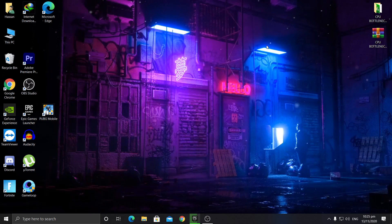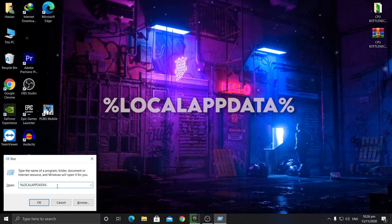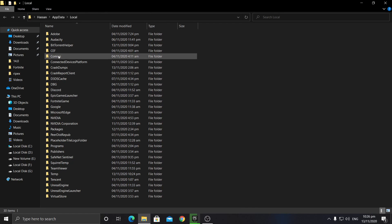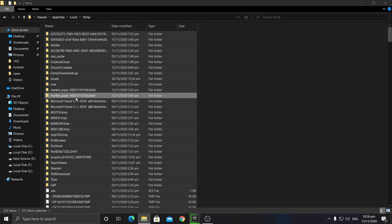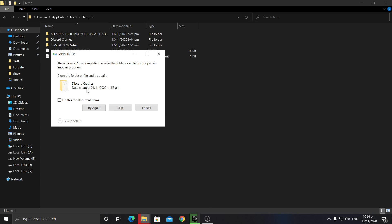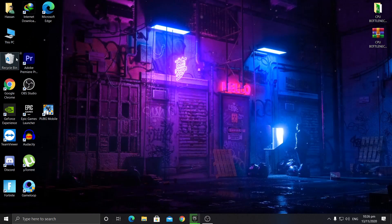The second step is to clear all temporary files. Go into the Run dialog and type '%localappdata%' and click OK. In the local app data window, find the Temp folder. Select all files with Ctrl+A and delete them. You may get some errors — just skip them, as some files are in use by background processes. After that, go to the Recycle Bin and empty it as well.